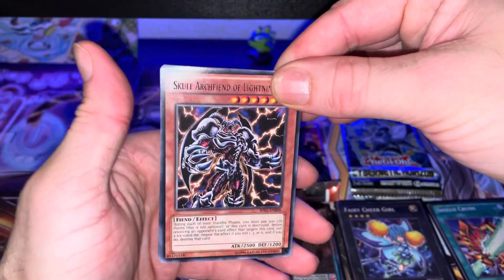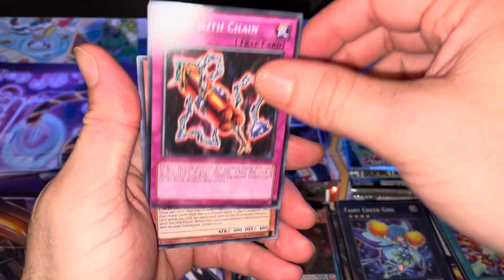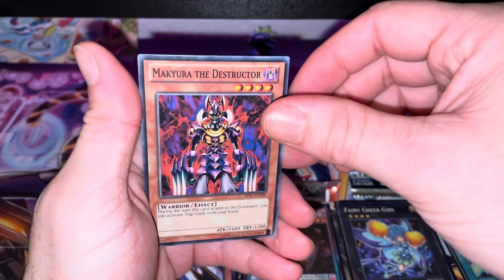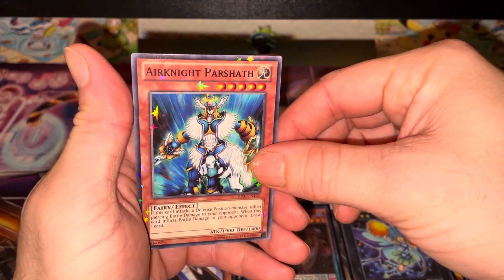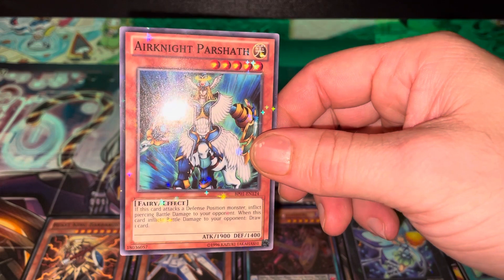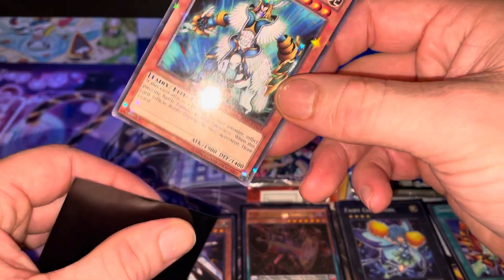I wonder if we'll get the same type of holo from this card. Skull Archfiend of Lightning, Blast with Chain, Card Trooper, Makyura the Destructor, and Arc Knight Parshath. Look at that starry-eyed background — that is pretty cool. These are still 1996, but these ones weren't first edition — the first set was.